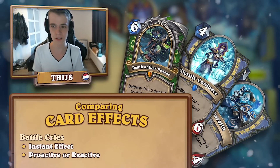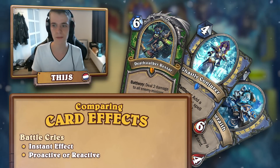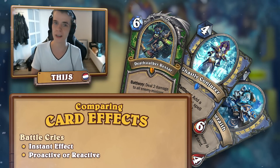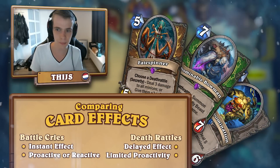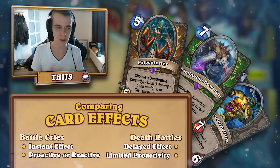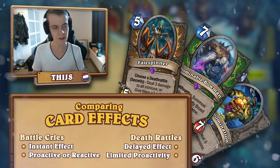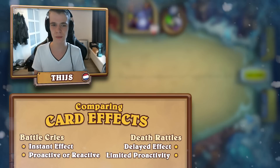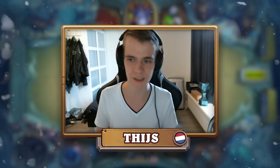Battlecries are really good because they have a direct effect — they counter your opponent, they can be proactive and they can be reactive. If you look at deathrattles, they can be proactive if you are ahead, but not if you are behind. So I always look at the effects, because all the effects that have direct impact on the board tend to fit a little bit better into consistent game plans.